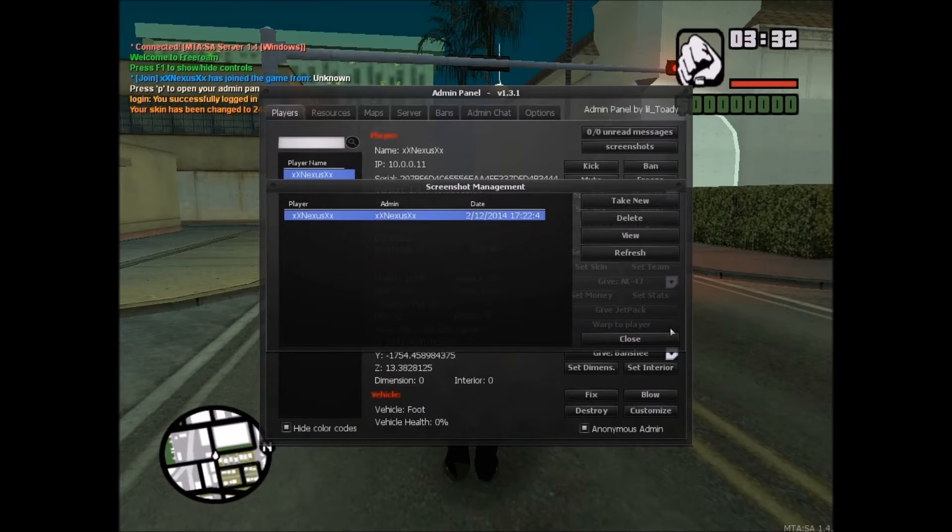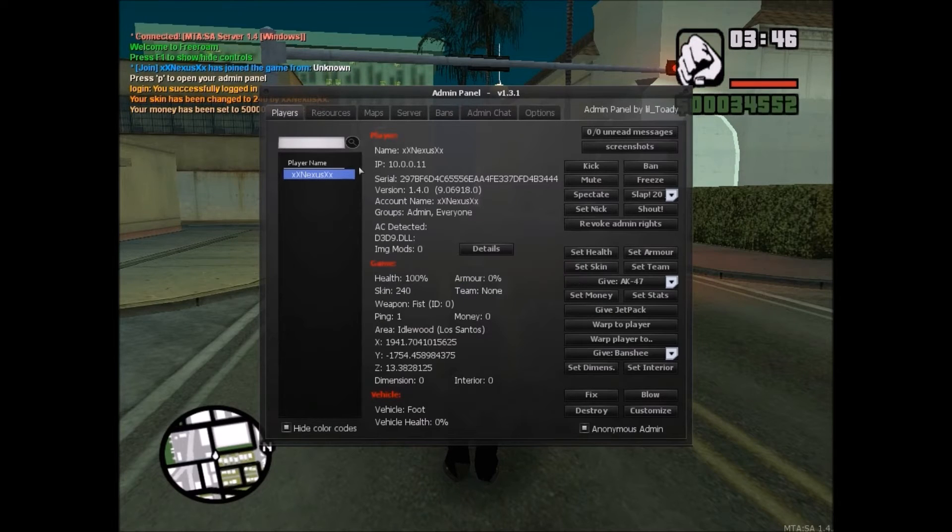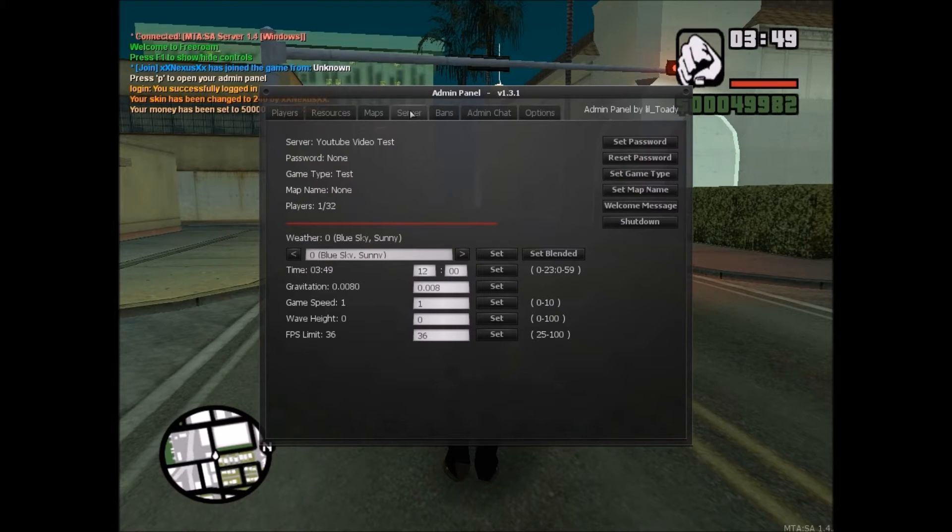I can see these red shots — that's cool. I can set my money to 50,000. You can change the server type, so let's name it 'MTA test server.' There we go — now we have this game type named MTA test server. You can set the server password, the welcome message, and we can even shut down the server from in-game.